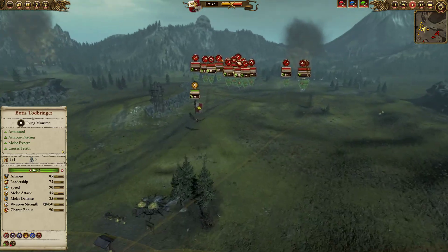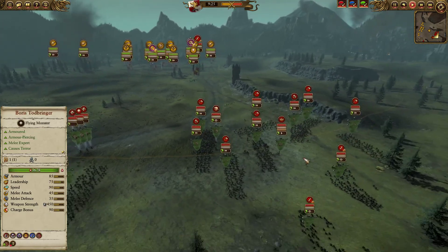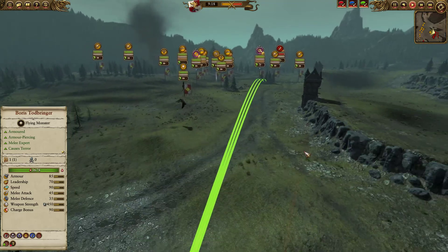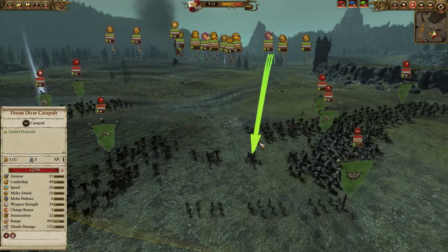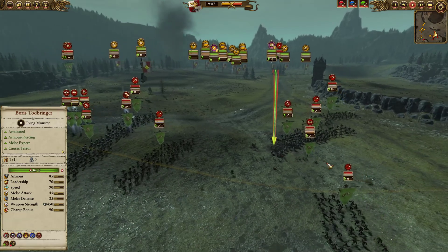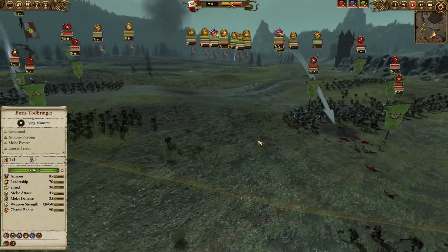So we'll go ahead and take a look at what's going on. I'm going to try and use this cannon to the best effect I can. My first order of business is to target down and take out this doomdiver catapult, because the Hammer of Witches is a very accurate piece of artillery — it can potentially hit the actual catapults themselves and destroy them. Which is ideal, because then the doomdiver catapult cannot fire. But I'll take killing the crew and any savage orcs that decide to stand in the way. So we're going to get some artillery skirmishing.